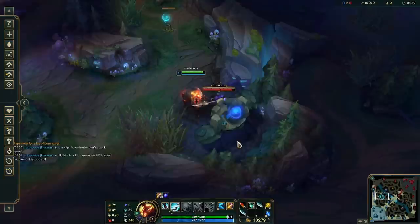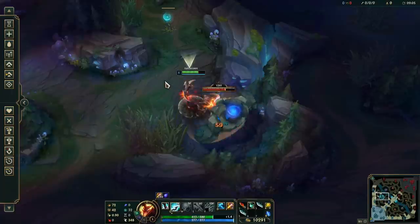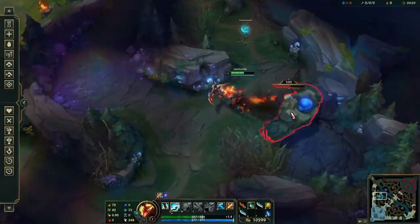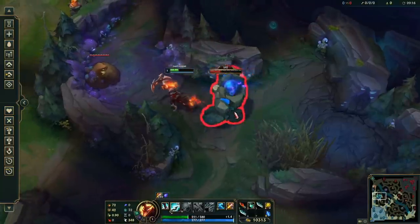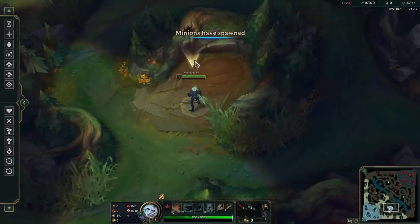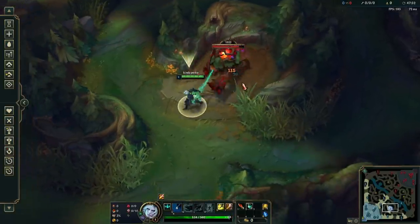Of course, if your auto-attack rate lines up with the monster's unfavorably, you might not save any health at all, no matter what you do. For example, if your champion naturally attacks exactly twice as fast as the camp, 2 to 1 trades will happen even if you're standing completely still, so forcing a 2 to 1 kite ratio won't make any difference. It's important to understand how kite ratios work to figure out when they're applicable and what ratios to use.